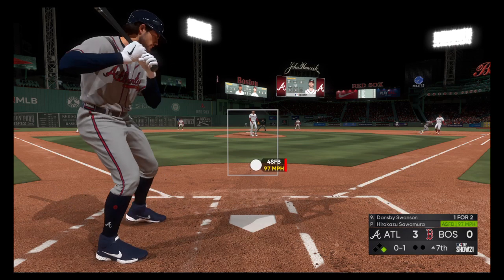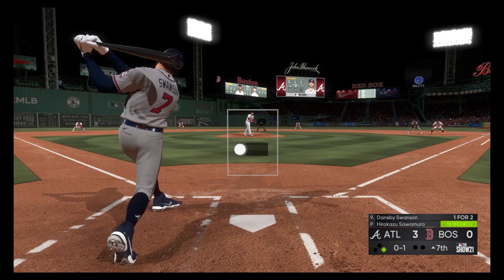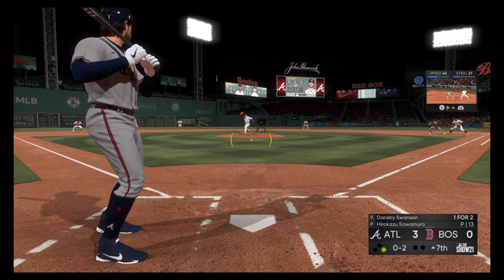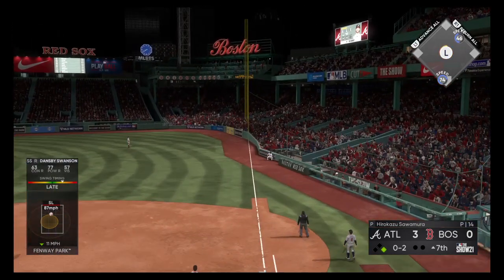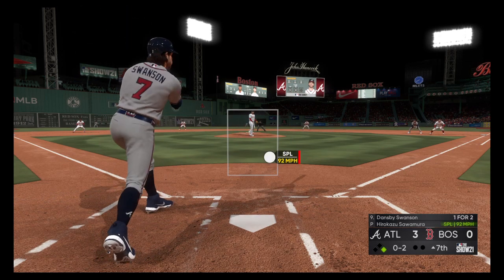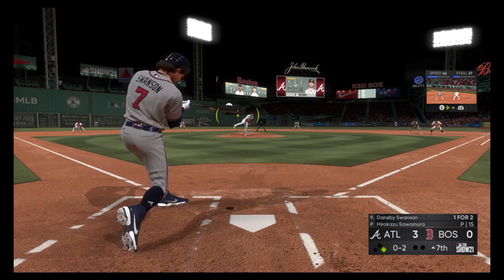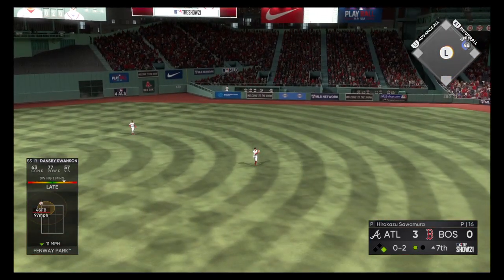He takes strike one on the fastball, no balls and a strike — a hit in two tries for him so far. He fouls this one off. Here's the 0 and 2 pitch, high in the air down the right field line. Fouled away, lofted out toward right center. Verdugo waits on it. One down.